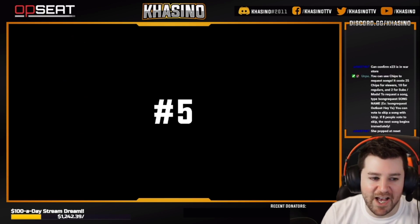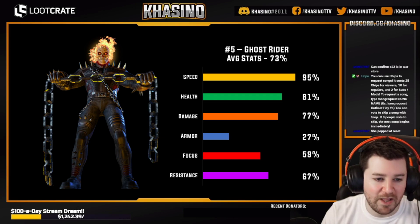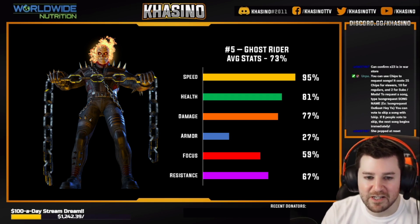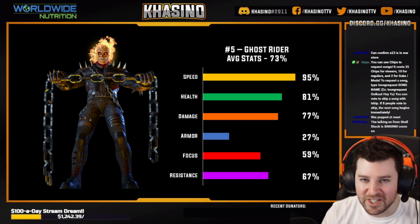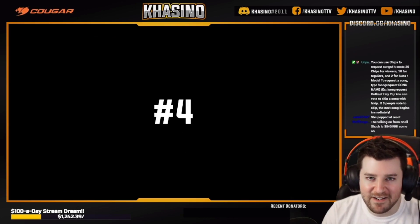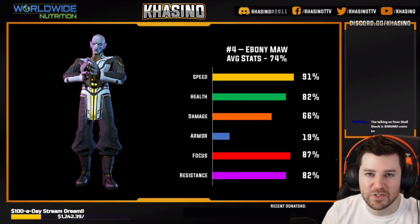Coming in at number five: Ghost Rider. Just super solid across the board — well above average health and damage. His armor is a bit low, but everything else is well above average and his speed is incredible. It's pretty unsurprising that a character like this is in the top five for their stat average. Coming in at number four: Ebony Maw. When you factor in the fact that he is so fast and his stat averages are so good, that is why he's able to grab the number four spot.